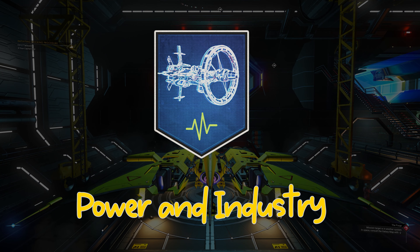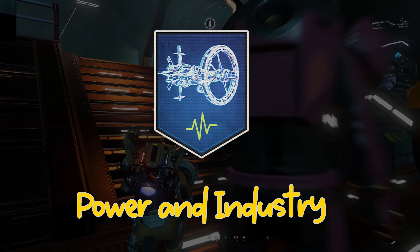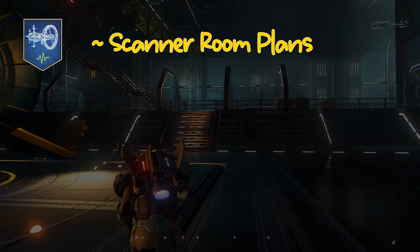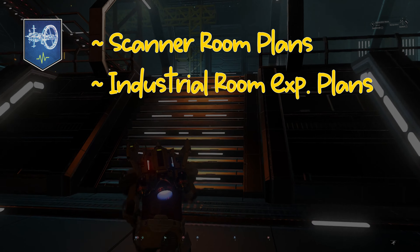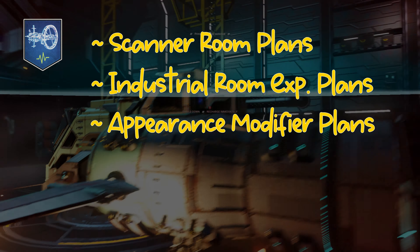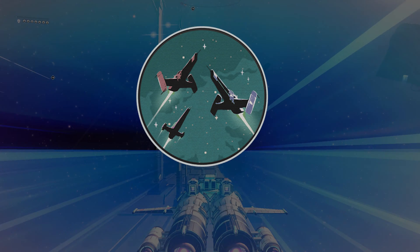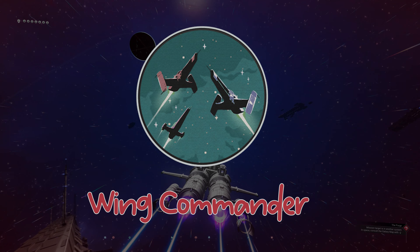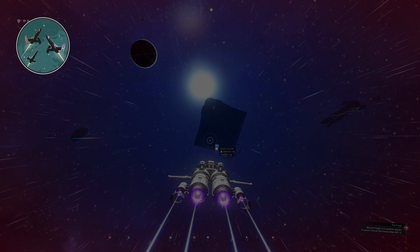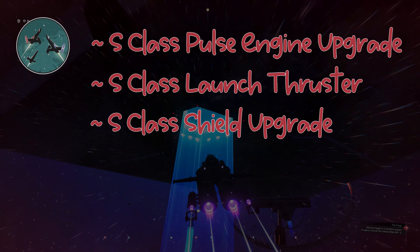Power in Industry is the next milestone in this phase and requires you to construct the Stellar Extractor on your freighter. The rewards are Scanner Room Plans, Industrial Room Expansion Plans, and the Appearance Modifier Plans — so everyone can be a gecko! The 4th milestone is called Wing Commander and requires you to recruit 3 pilots to your squadron. The rewards are a Supreme Pulse Engine Upgrade, Supreme Launch Thruster Upgrade, and Supreme Ship Shield.